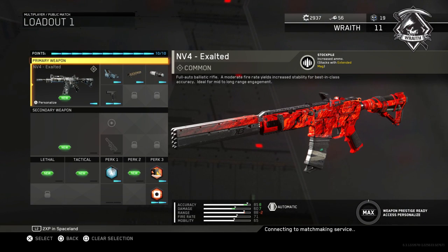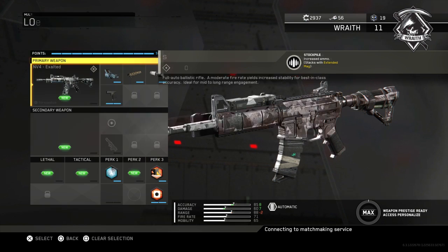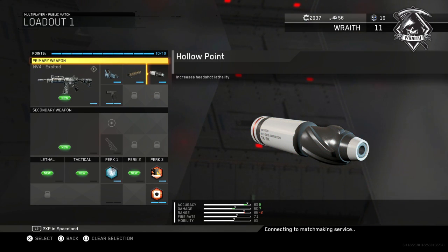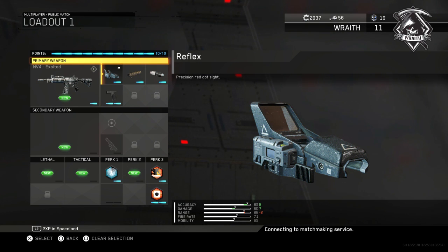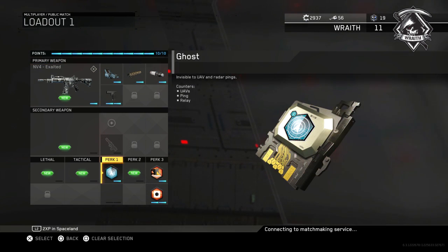I'm trying to get the Fallout or epic variant — I'm grinding out the salvage for it. On the NV4 I've got suppressor, hollow point because I'm going for headshots, quick draw, and the reflex sight. The reflex allows you to be that much more accurate — it turns this into a laser beam, like a lock-on weapon. So I don't need a foregrip with this one.